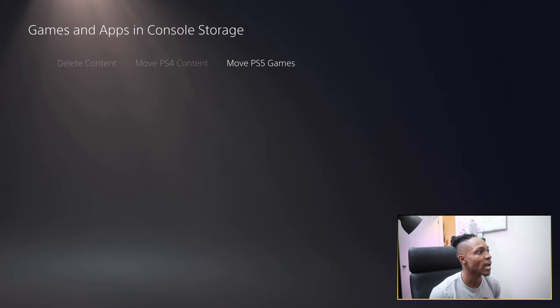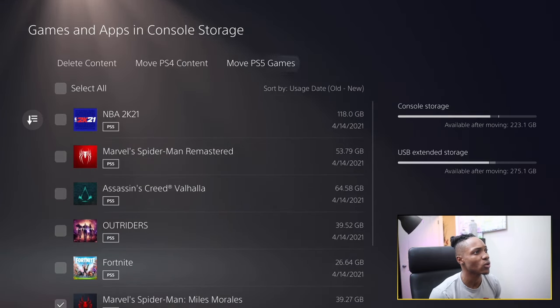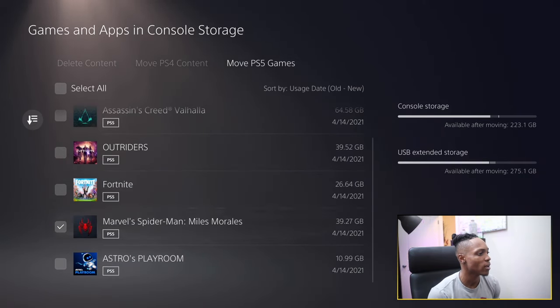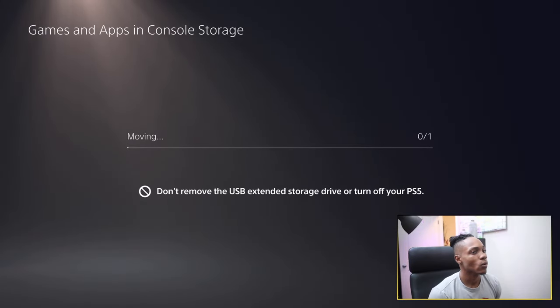You can also access this menu by going through the settings menu — I'll show you that in a second. As you can see, there are now three menu options: delete content, move PS4 content, and now move PS5 games. Before there wasn't a 'move PS5 games' option — it was just something with PS4 content — but now we can move PS5 games. So I'm going to go ahead and move Spider-Man Miles Morales. Also, keep in mind it's going to be quicker if you use SSD drives over HDD drives. I've got an HDD drive, so it'll be a little slower in transferring compared to an SSD drive.